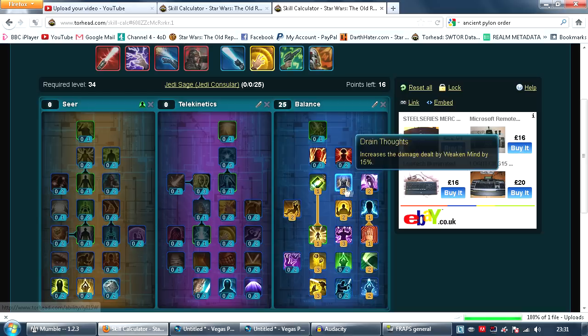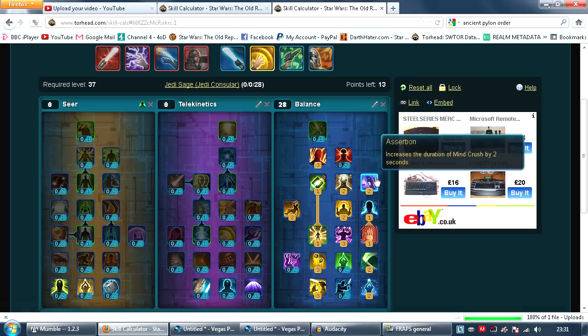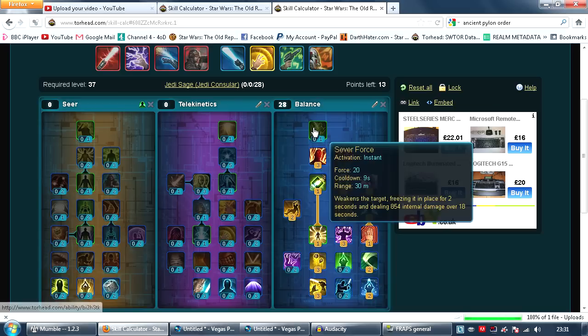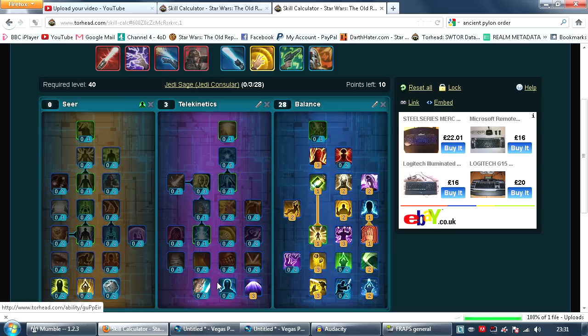Then you want to put your last 3 points in Mental Scarring, which increases the critical bonus damage of your Force Imbalance and your periodic effects — so your DoTs basically — because you are a DoT-heavy class. Now you want to put 3 points in Clamoring Force to increase the damage from Mind Crush by 6%, and Telekinetic Wave as well.